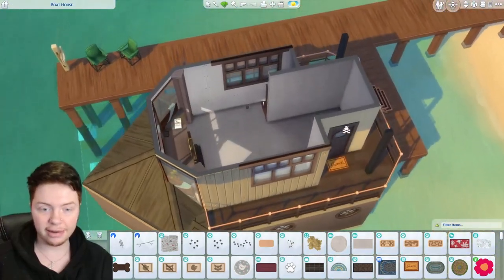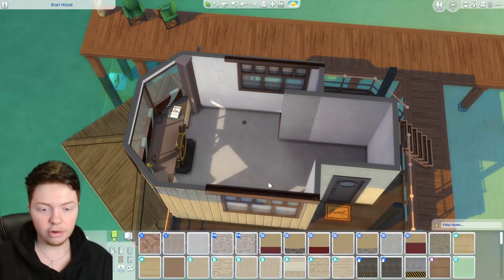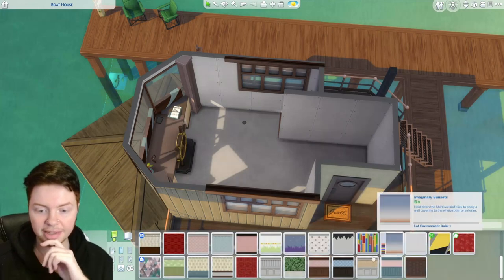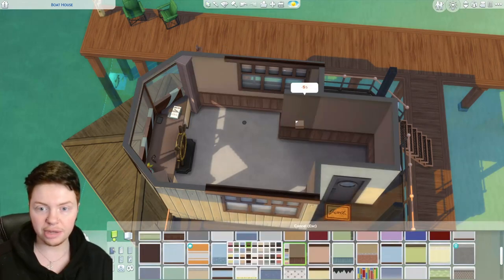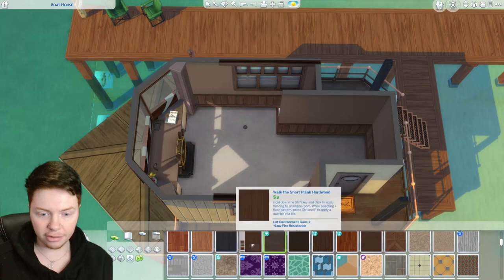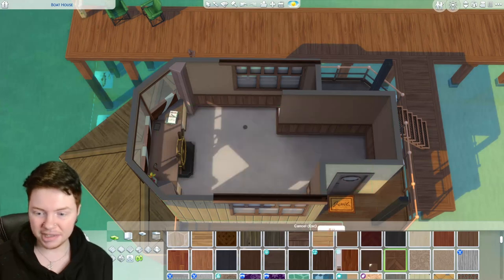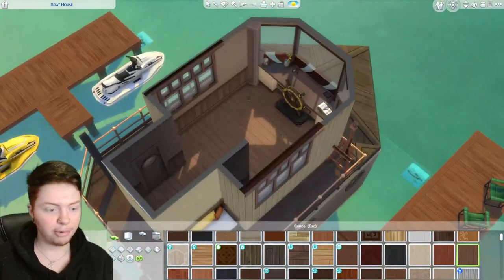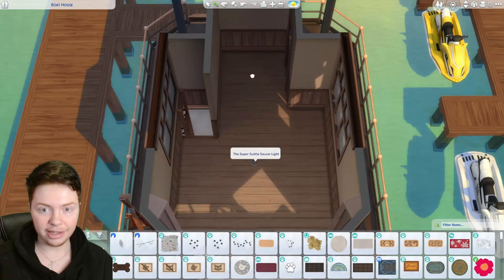Let's go over to the inside again. I want a nice comfy sofa on this side — this is your chill-out space, your living area. I think plain panelling would look quite good but not make it feel smaller. The flooring I'm tempted to use the same as outside but I'd prefer it to look a bit newer since it's inside. We definitely need some colour in this room, it's very dull at the moment. I'll pop that light there and add a second light at this end.